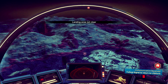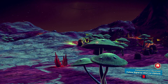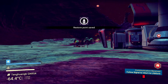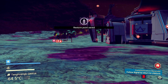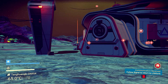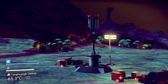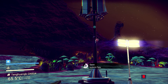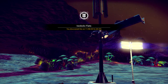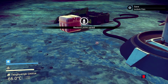Press square to initiate a landing sequence — try not to land on anything. The 'Iwobolo Flats' discovered — though I thought I'd already been here. Actually, this might be somewhere different. We've also got ourselves a little save point.